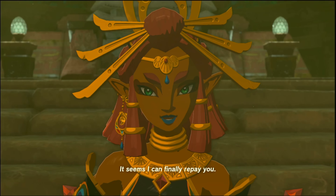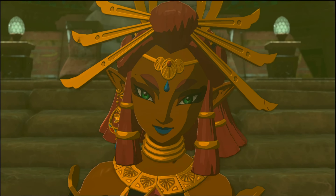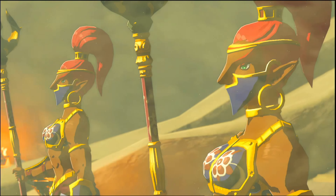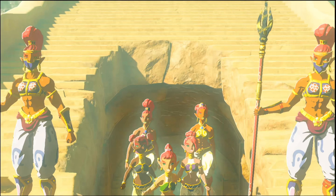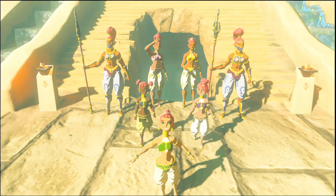The glowy stuff goes to Link's arm and it becomes a ring. Here's Riju — 'use that ring to call upon my power whenever you need it.'